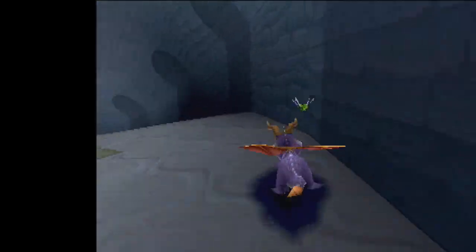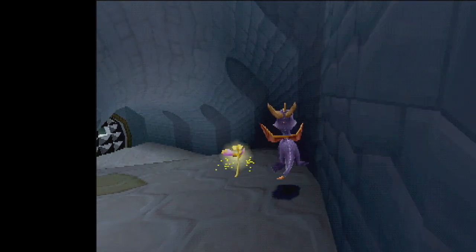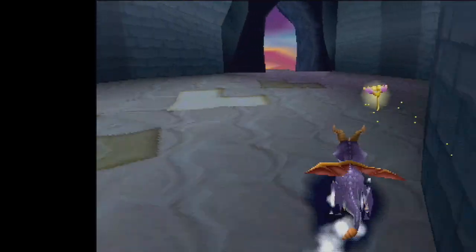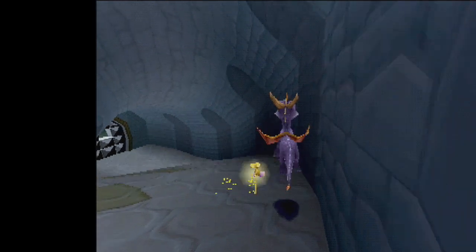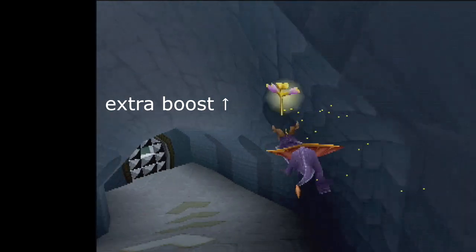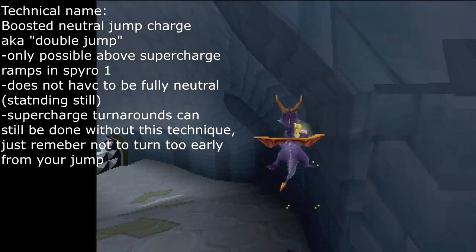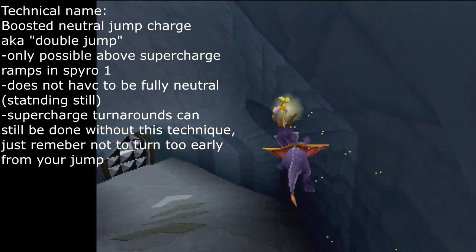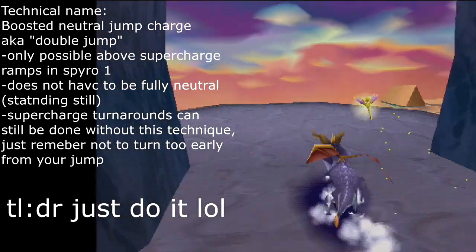The last topic I want to touch on are supercharged turnarounds. These can be accomplished by neutral hopping over a supercharged ramp, which actually changes Spyro's mechanics so that you can get an extra boosted double jump similarly to Spyro 2. You can use this double jump to turn around on the ramp and land going backwards up the ramp to go to unintended places, useful in the speedrun of this game.